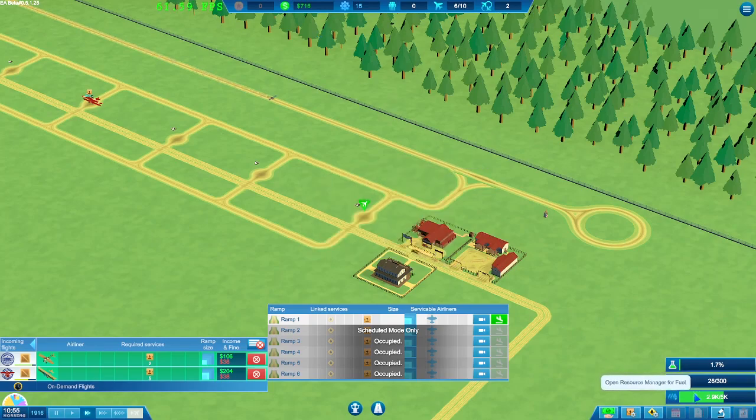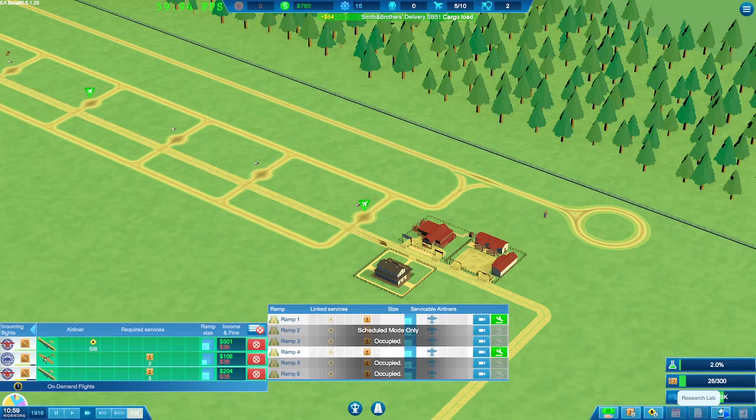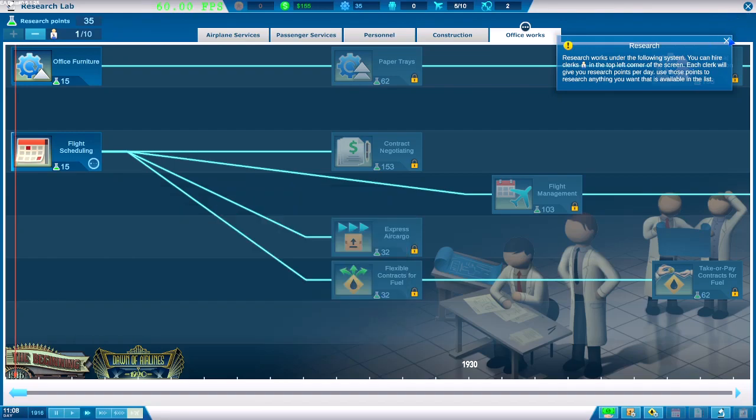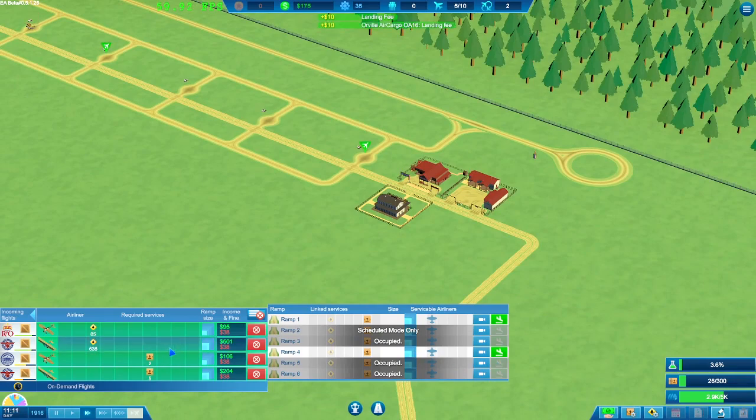We have enough money now for the research — you can see it is doing it but just doesn't do enough. Down here we've got loans, cargo management, fuel management, and this is the research lab. For flight scheduling — if we have one clerk that'll only take 10 hours. Realistically you want as many as you can get, but one person doing it is a lot faster than nobody. We'll take that for our little airport.